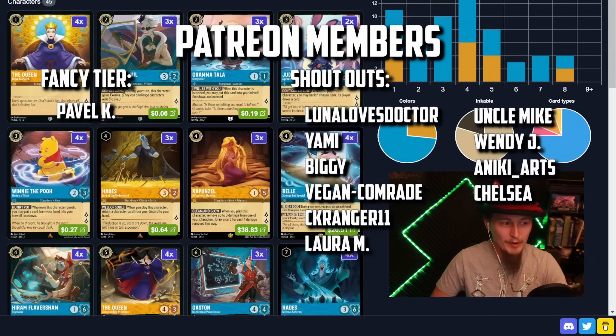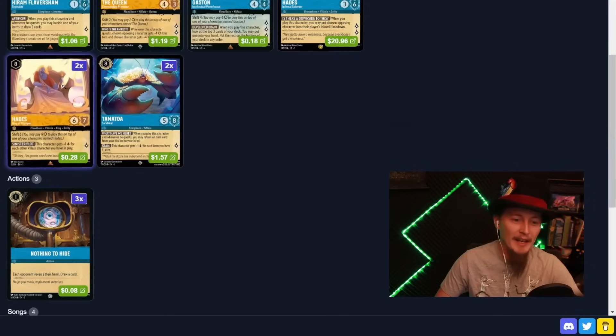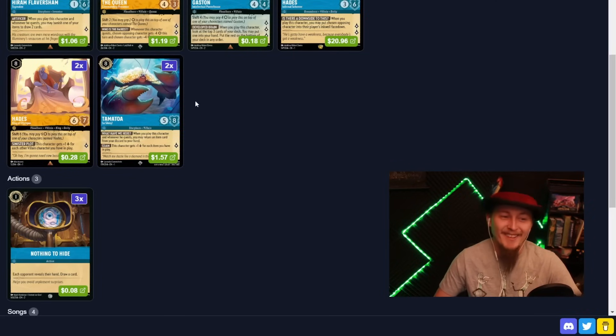I am slowly losing my voice doing these intros, so we're gonna work this quickly. Somebody else out there, pale, wants to make villains work as much as I do — specifically Hades King of Olympus. When I saw this list I knew this had to be played at some point on the channel. Spoilers — that's all I'm gonna say.